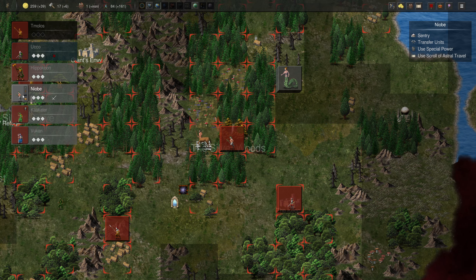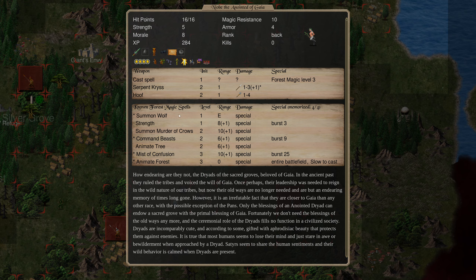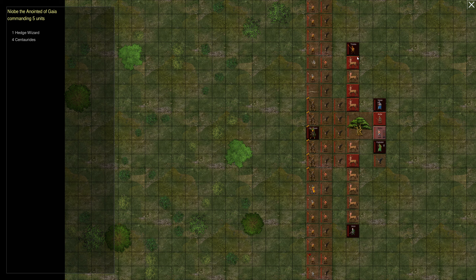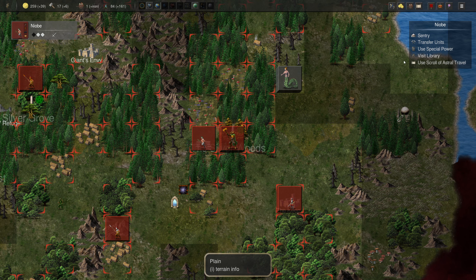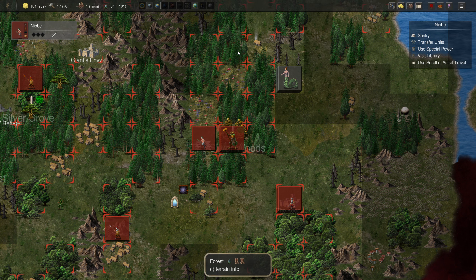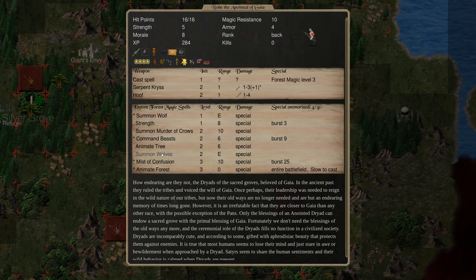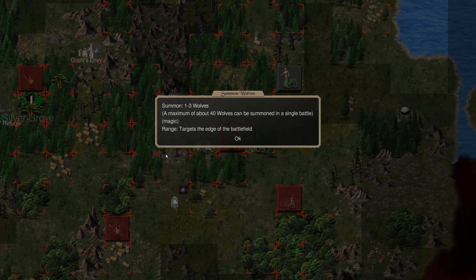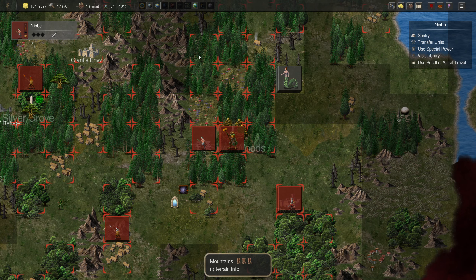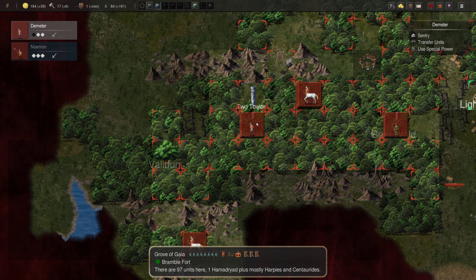Do we have a charm spell? No, but we can get charm. I'm really tempted to send Niobe here - let's give her a bit of a bodyguard and send her over to see if we can get the charm spell. We got Summon Wolves there - that's actually a pretty good spell. Yeah, that summons one to three wolves. Command Beast, Animate, Mystic Confusion. I am going to put her there just for a couple of turns to get some really cool spells.